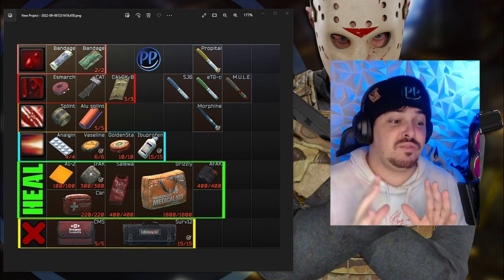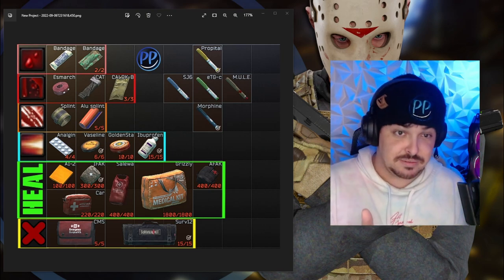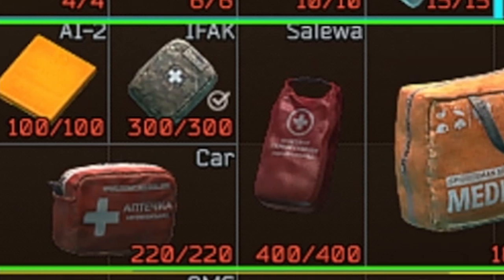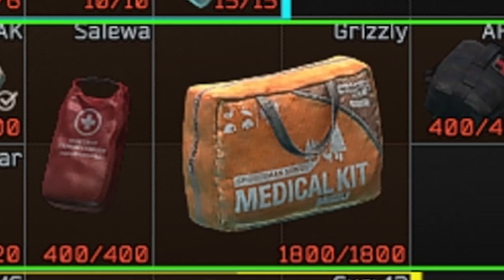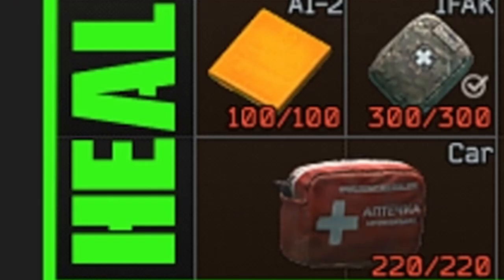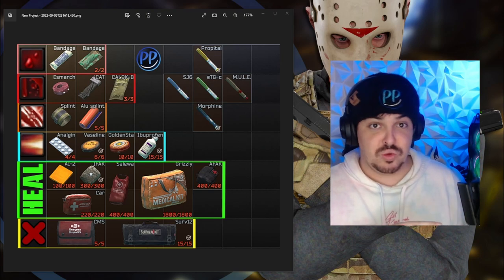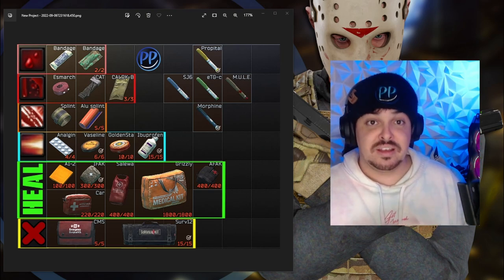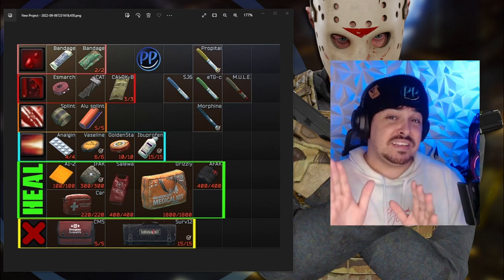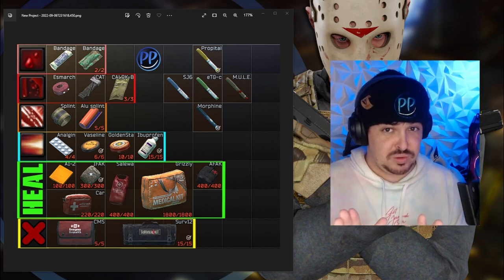Right below that, we have what's probably the simplest part of all, which is healing items. Every single one of these has numbers below them indicating how much HP each item can heal. If you're just starting out, you're mainly going to have the AI2 and the car kit. The AI2 is what we call cheese and heals 100 HP. The car kit heals 220. These items also have additional uses, which we're going to jump into in a second with the actual game open.